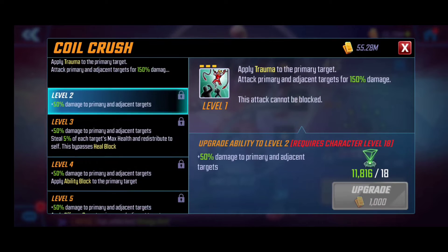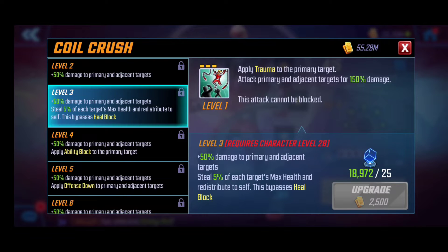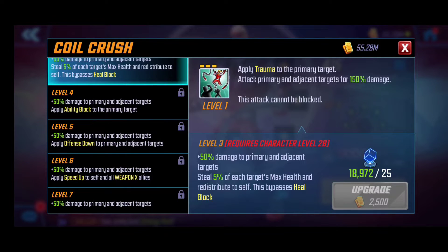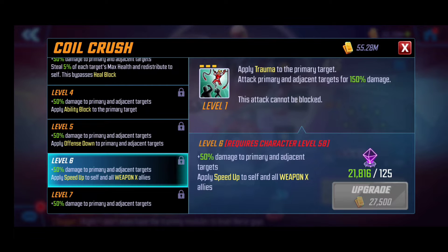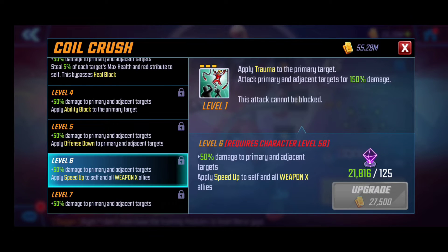Coal Crush is his special — it applies the infamous Trauma debuff, which prevents enemies from removing negative conditions or flipping them. It bypasses heal block by stealing health and redistributing it to himself. As we level this up he applies Ability Block, Offense Down, and also grants Speed Up to his Weapon X allies defensively. This is all outside of war, so this is standard mode — it's a very strong ability overall. Level six is where I would recommend stopping for the special to get good value and save on T4 materials.